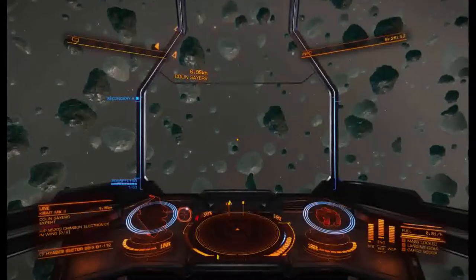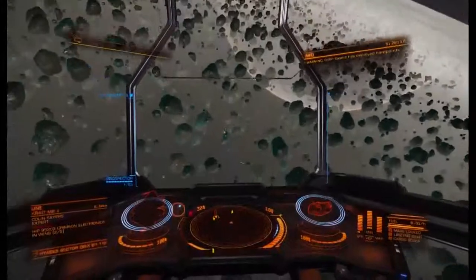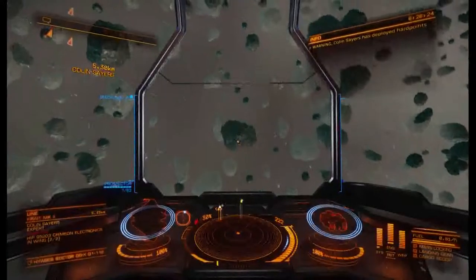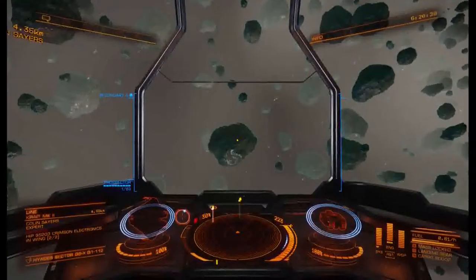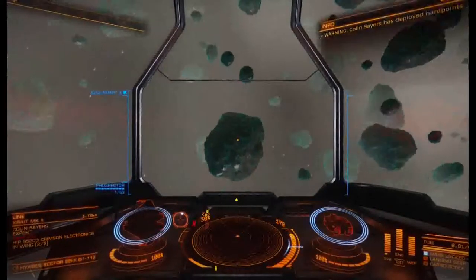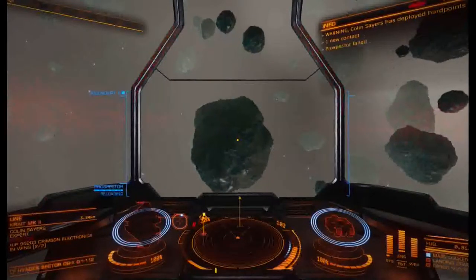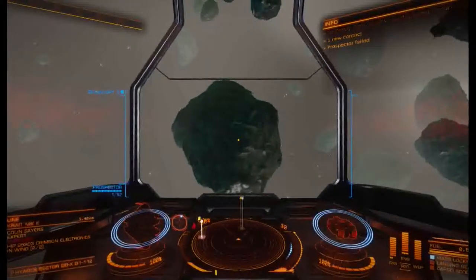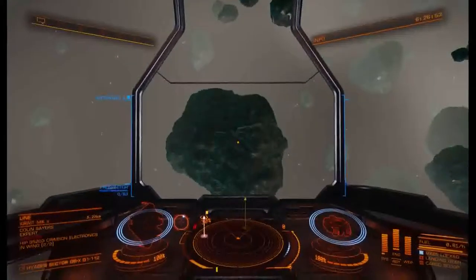Basically the game plan is just pick a rock, keep going in the same direction, and look for rocks that have 20% or more painite. I recommend starting with rocks that aren't spinning very fast, or at least not spinning in a weird direction, because they can kill your limpets as you send them out. Make sure you're going slow enough that your prospector limpet doesn't explode as soon as you launch it — that's sub 140 meters per second or so.